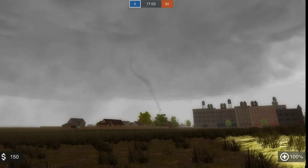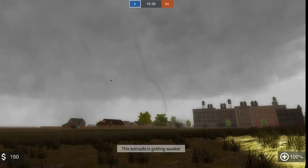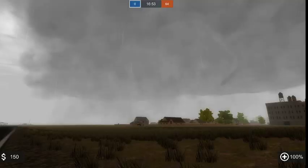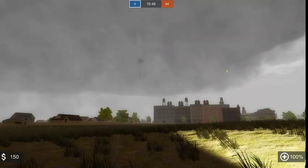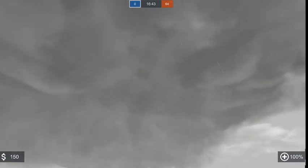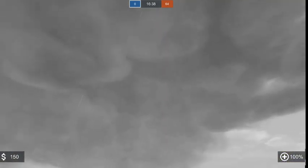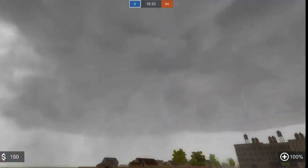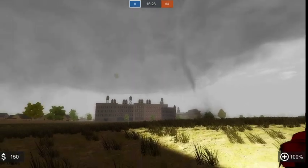I'm an EF1 now. I just need to click to actually become an EF1. So that's what an EF1 displacement looks like. I'm running in front of you — there it is. So this is what an EF1 touching down looks like.